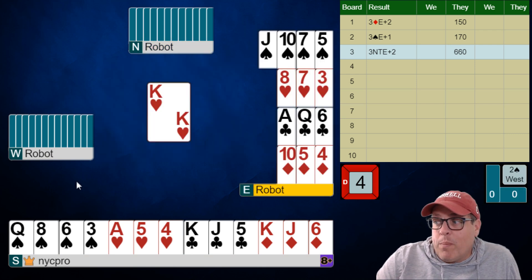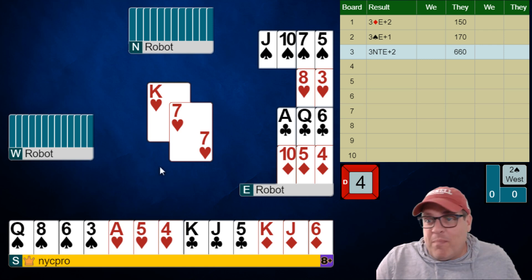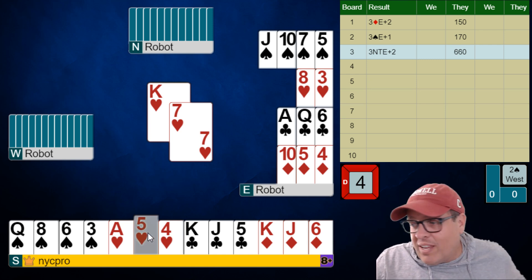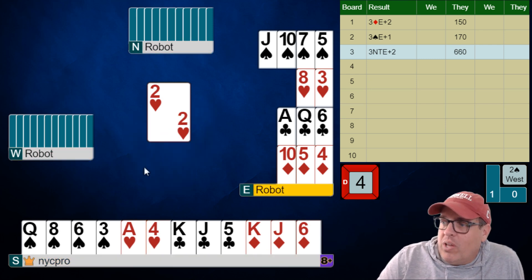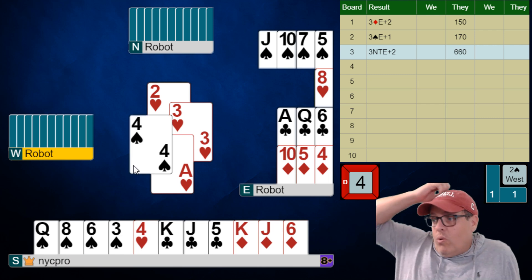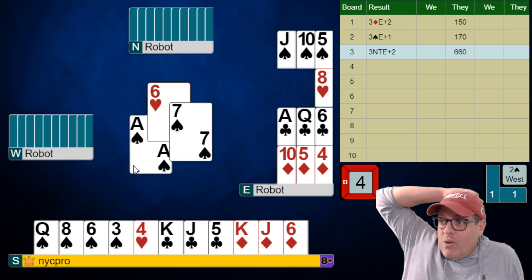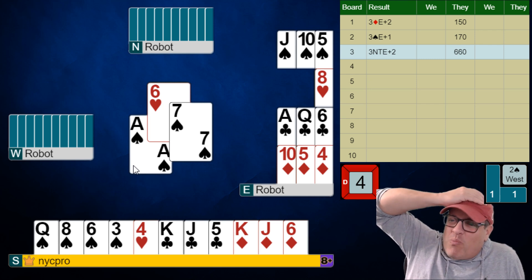Knowing partner is short in spades, we also now know they don't really have that much of a good hand here, although they're leading the king of hearts — interesting. We'll play a heart. And whoa — wait, partner had king-queen sixth of hearts and they did not balance on this one. And they were void in spades. That's kind of crazy.